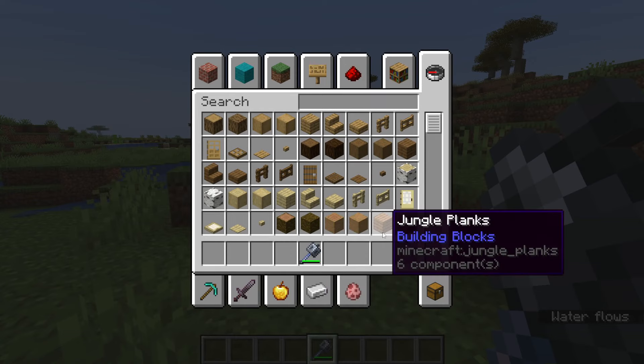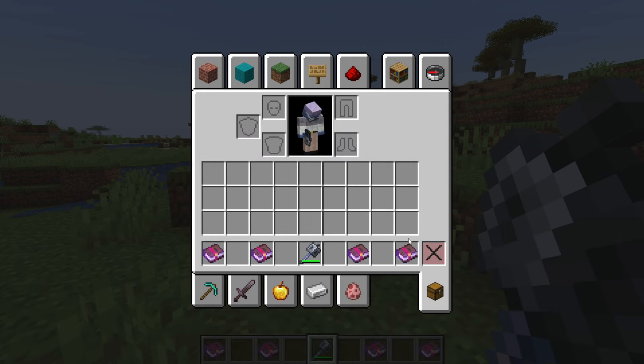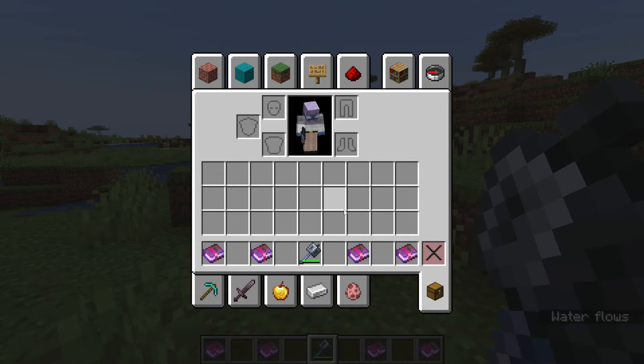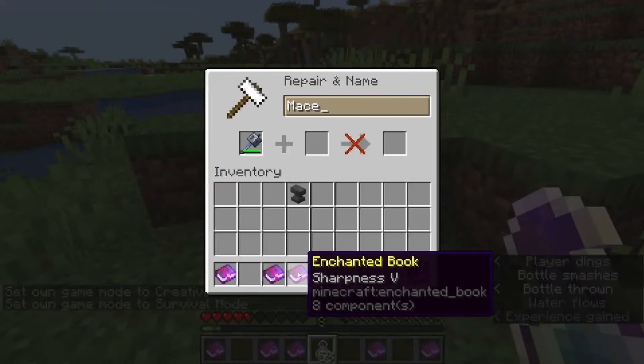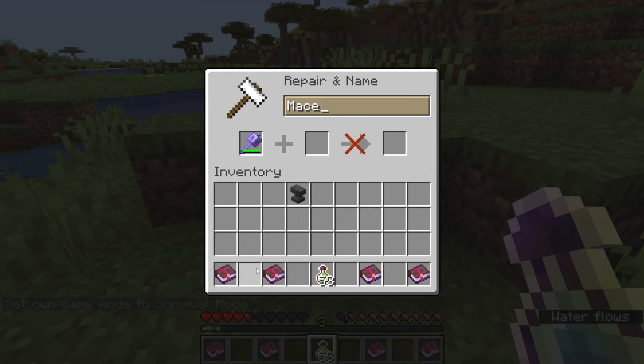The conflicting enchantments are: Bane of Arthropods, Smite, Density, and Breach — you cannot have any of these on the same mace, only one at a time. You can still enchant other things like Mending, Unbreaking, and Fire Aspect. One thing to note is that Sharpness also conflicts — you can't have Sharpness alongside any of these either. To demonstrate: if I put Sharpness on the mace and then try to add Bane of Arthropods, you can see it shows a fail. Density also doesn't work, and it's the same for every one of these enchantments.